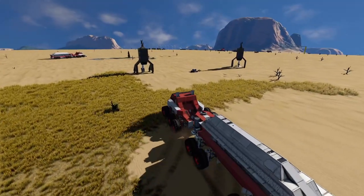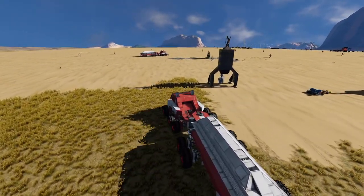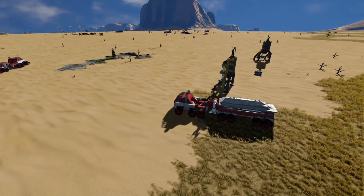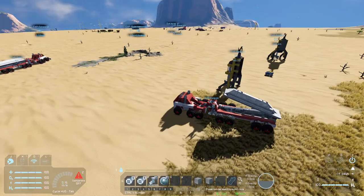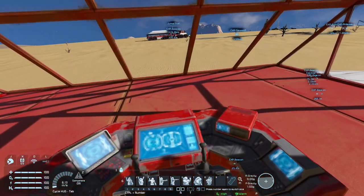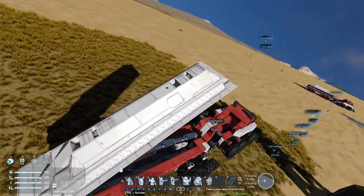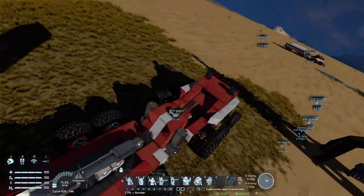If you want to load the drilling system back on, you want to back up into it the right way. You can always bring it back up, and with the camera you can kind of see where it is. Then you back up into it and lock into the landing gears that are attached to the bed — right there, that's the landing gear. And that's pretty much it.